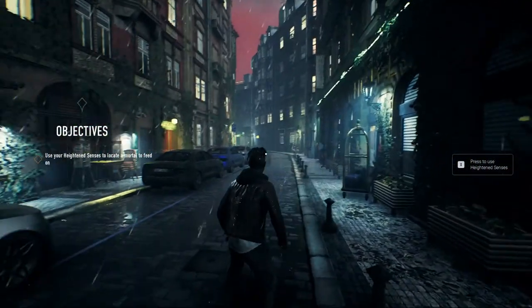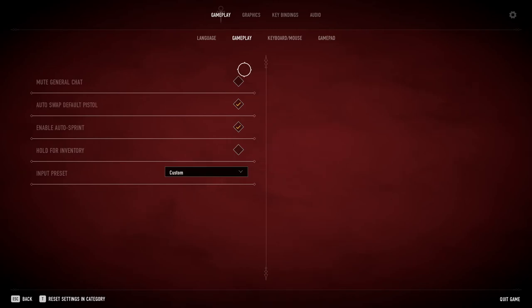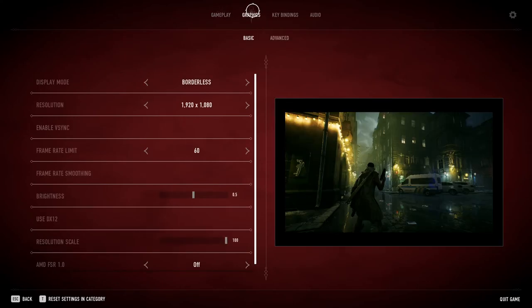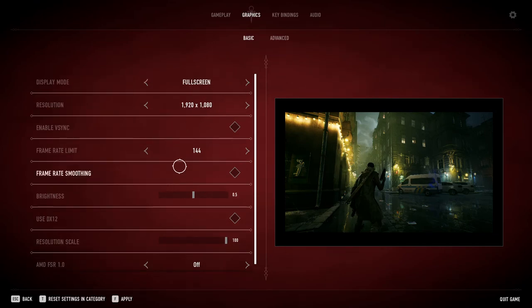Let's go ahead and jump into settings really quick and check out some graphical settings — see what we got. Let's go to graphics. 1920 by 1080 frame rate — that's what I'll be playing at. Let's see what else we got. Use DirectX 12... oh boy, would I have to restart the game? I'm not too sure. You know what, we're gonna go ahead and just not worry about that right now. Borderless window, full screen.